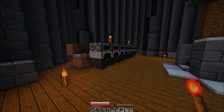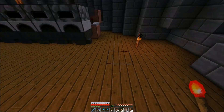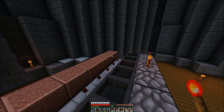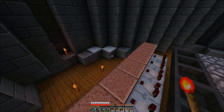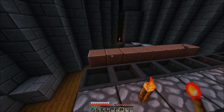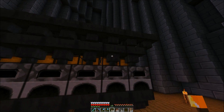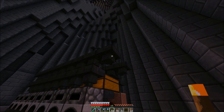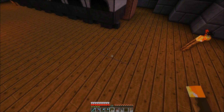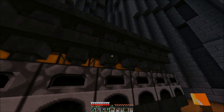Let's head back over to the server and get this thing built. I got the layout set up and this is where it's gonna be - the output side is going to be over here on the right, just like it was in the test world. That's pretty much it, the rest is just gonna be building it real quick. It's not gonna take long to build, it's such a simple design. There's all the hoppers placed - they're ready to go. You've got your items to be smelted input right there, your fuel input back here, and right there is items smelted output. Now let's get the redstone part in.